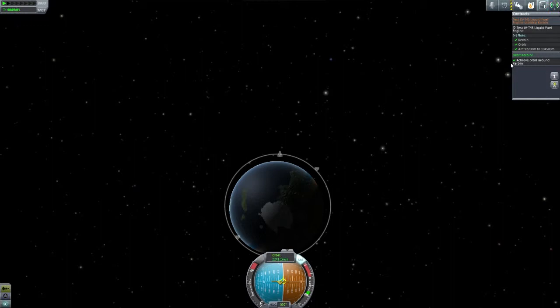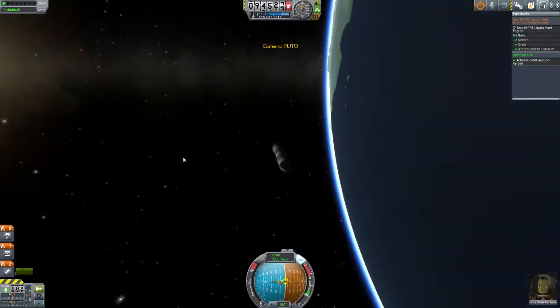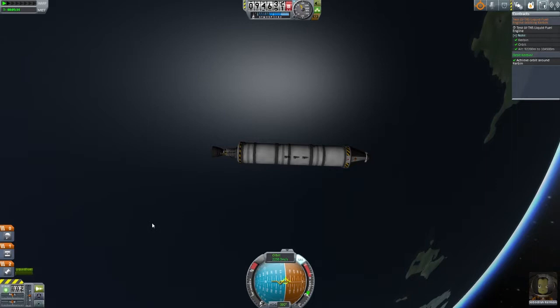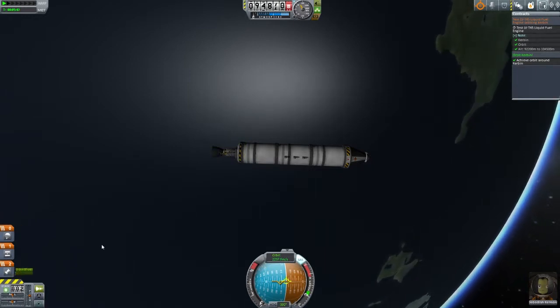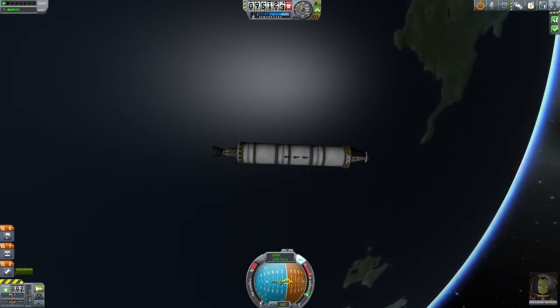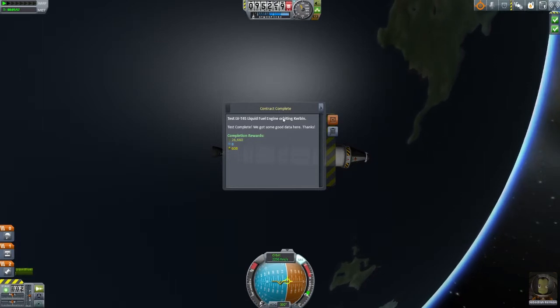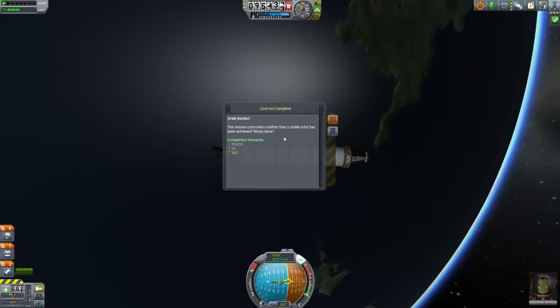So we achieved this contract, we got it, we finished it — that's awesome. Now for the engine test contract, we're in orbit around Kerbin at an altitude of above 92 to 100 kilometers, so we did that. But we have to activate the engine right now. Since we already activated it earlier, what we're going to do is go to staging and change up our stages — add another stage, drag this one there, and press space again. It's just like we activated it again, and it worked. You can see we have two check marks: test LVT-45 liquid fuel engine, orbiting Kerbin — completed. So we can remove that one, and orbit Kerbin — we've done it.